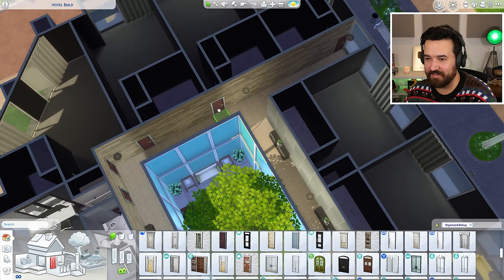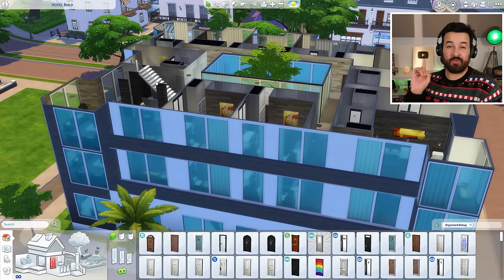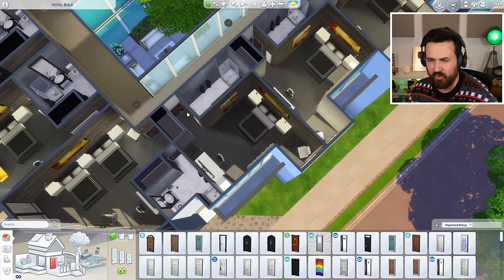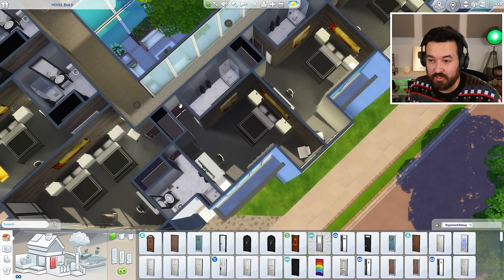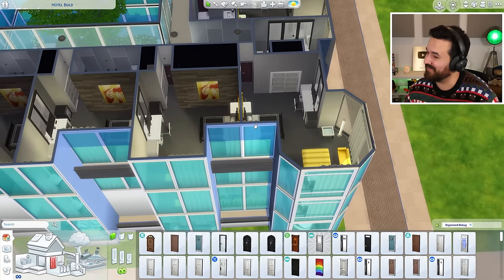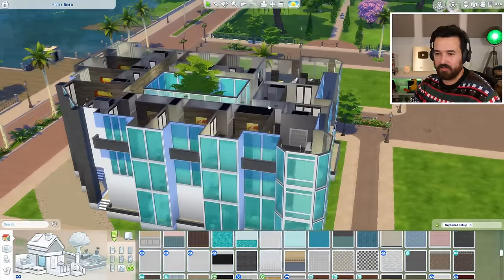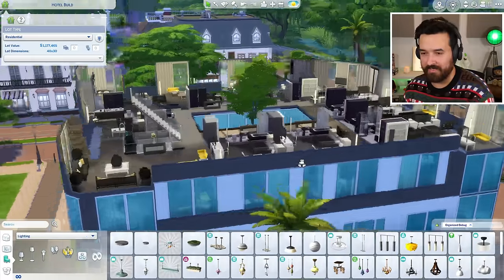I'm clearing out all the doubled-up doors and starting over. The whole floor has now been copied up and I'm replacing the hallway lights with the larger ones. A lot of doubled-up windows were there too from copy-pasting — even with move objects off, windows would double up and doors sometimes multiplied three to four times. I've gone around making sure we only have one of each door and window. It seems fine and I'm not getting lag. Our current lot value: 1.1 million dollars.